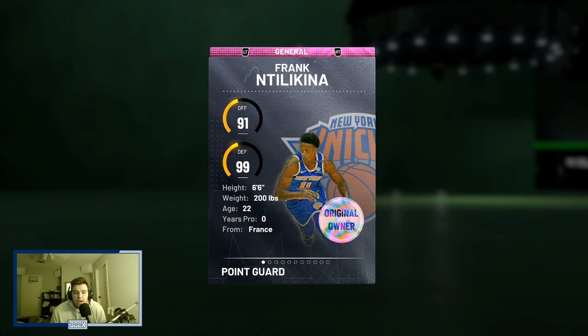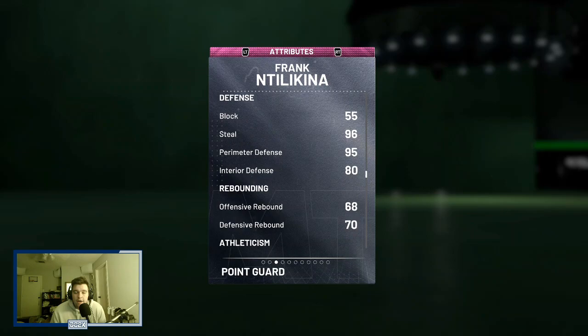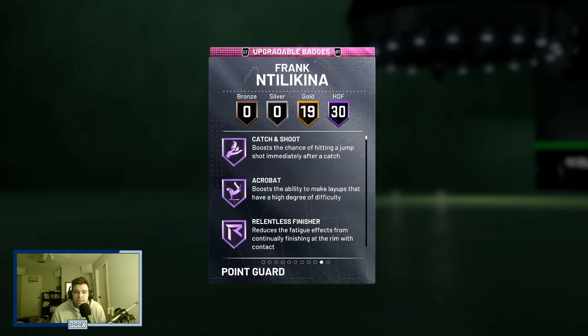He's a 96 overall point guard/shooting guard — 91 offense, 99 defense, 6 foot 6 with about a 7-foot wingspan from 2K DB. Stats include 88 driving layup, 89 three-pointer, 85 driving dunk, 86 ball handle. His offensive stats are not crazy, but his defense looks really good: 96 block, 96 steal, 95 perimeter, 93 speed, and 96 lateral quickness.